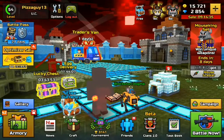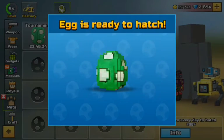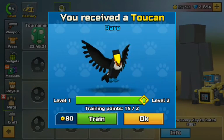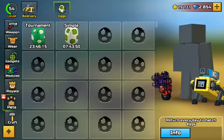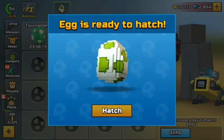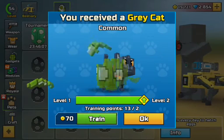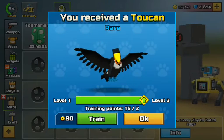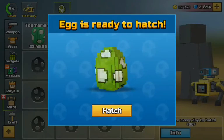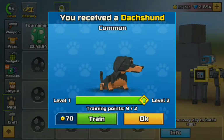It looks like we have eggs ready to hatch. We got a toucan, a red panda, a dog, a gray cat, another toucan, and a dachshund — I think that's how you pronounce it.